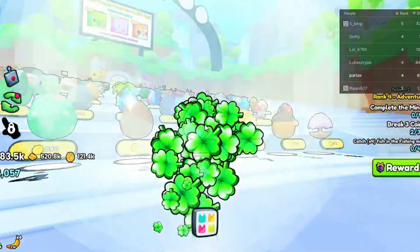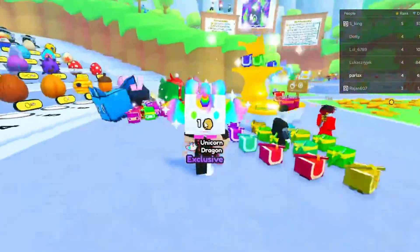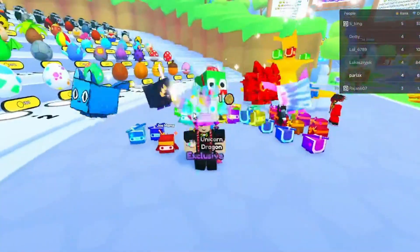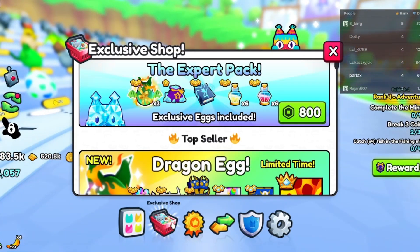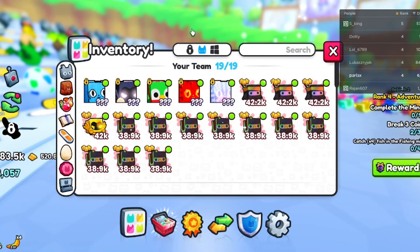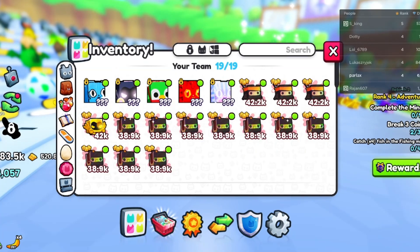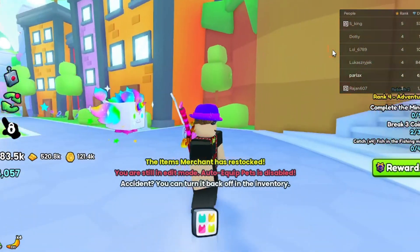Give us luck! Dragons are my favorite pet in the game. A Unicorn Dragon! Let's see what percentage that is — it's pretty cool. And the percentage is... awesome, 50! I can't say I'm surprised, but let's take it out. Whoa, it looks cool!